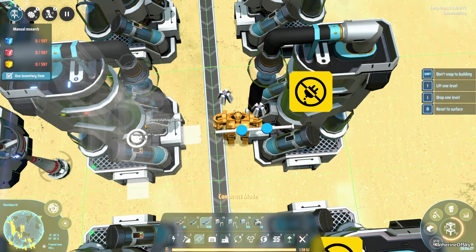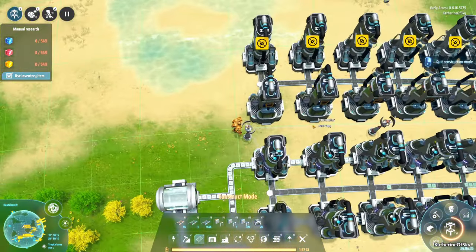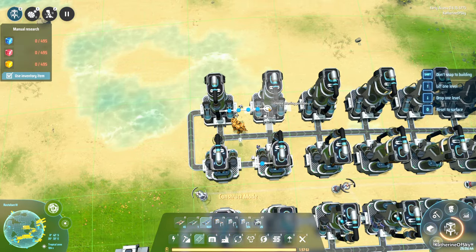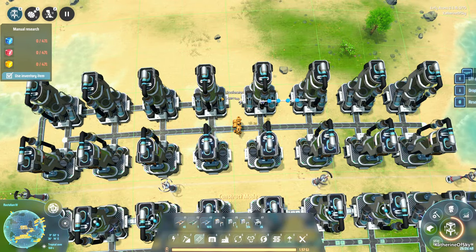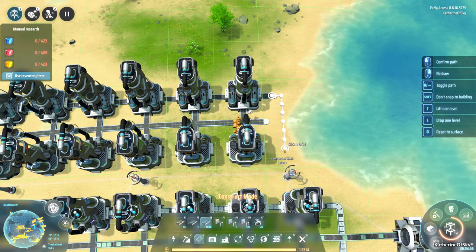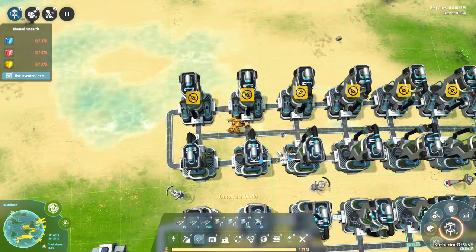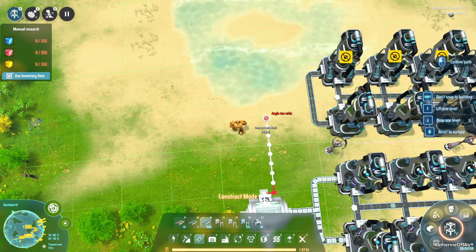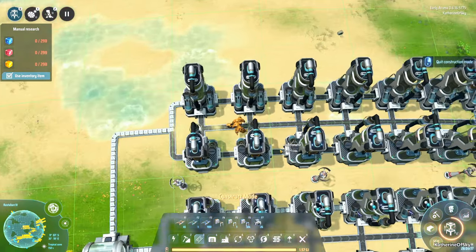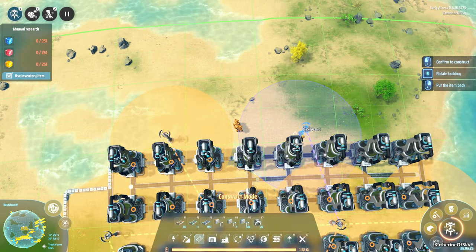Looking good! This is going to give us so much more deuterium, and we're definitely going to need it for the green science stuff. So we are actually working on science today, which is neat. Alright, the line is filling up nicely from our lovely gas giant orbiting nearby. We're at 98% power, which is pretty good.